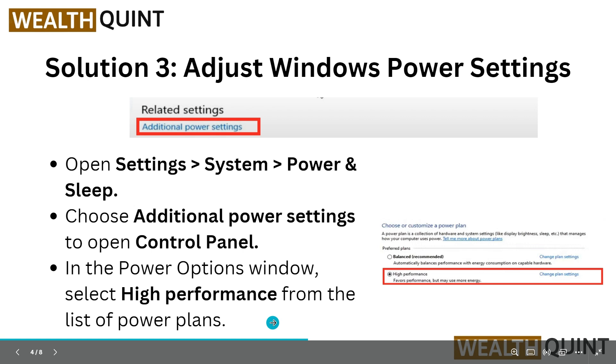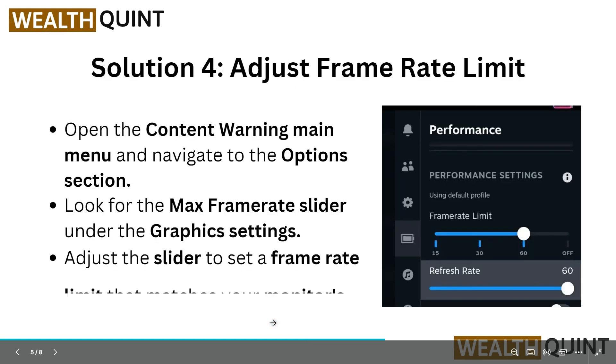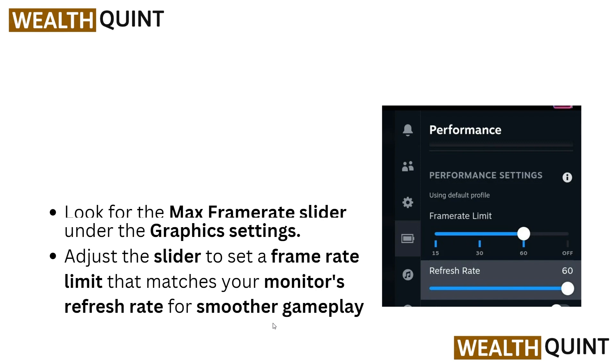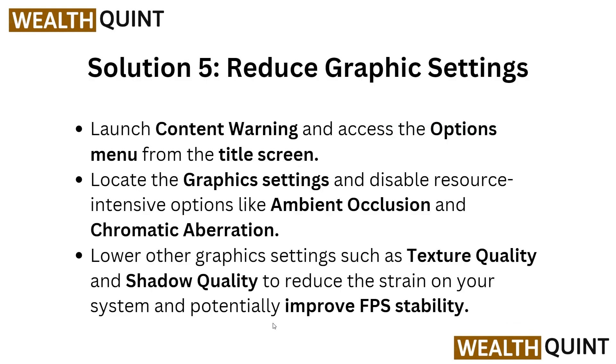Now we are going to solution four: adjust the frame rate limit. Open the Content Warning main menu and navigate to Options. Look for the max FPS slider under Graphics settings, then adjust the slider to set a frame rate limit that matches your monitor's refresh rate for smooth gameplay.